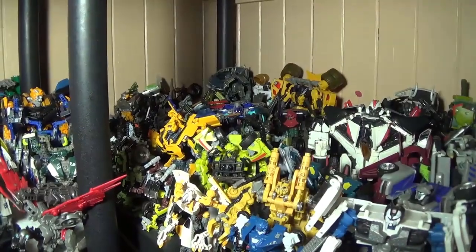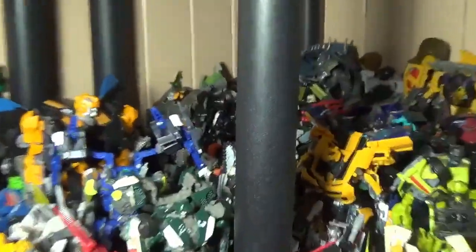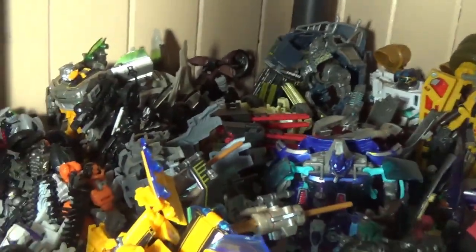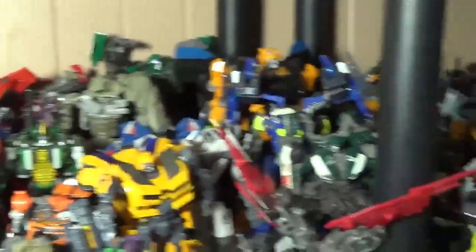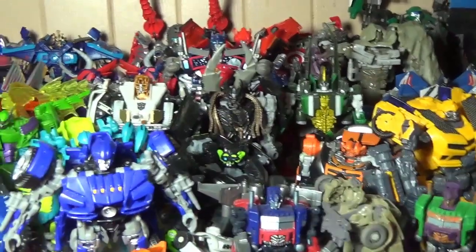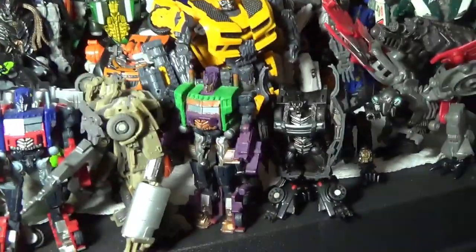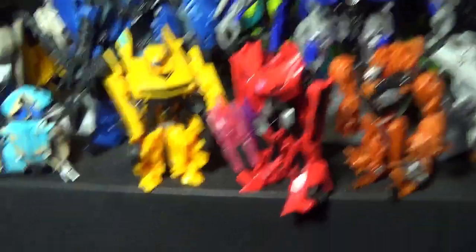There's also Dark of the Moon Jolt, Dark Moon Barricade, the Bonecrusher Fury two-pack with Ironhide and Bonecrusher, Seaspray in the back, Alita-1, the Daredevil Squad Bumblebee that I really hate, the entire wave one of Human Alliance Scout Class figures, and I think Dark of the Moon Sideswipe is in the back. Moving on to the next shelf: Dark of the Moon Roadbuster, Starscream, Thundercracker, Nitro Bumblebee, Skids, Mudflap, and Crankcase. Then there are also Cyberverse Dreads, Megatron, Optimus Prime, Ironhide, Sideswipe.